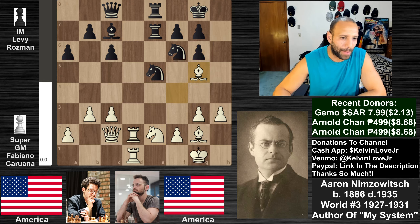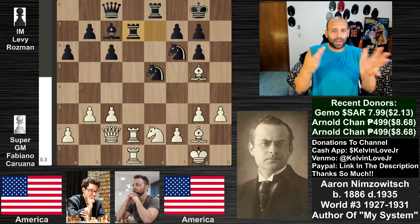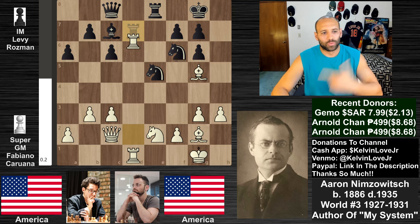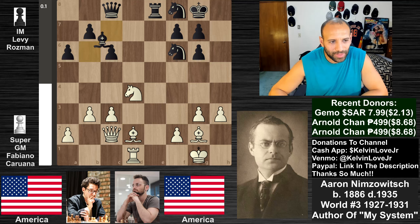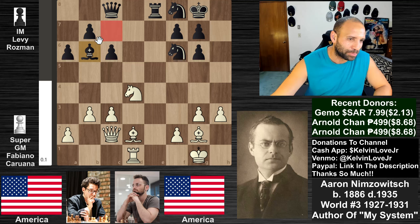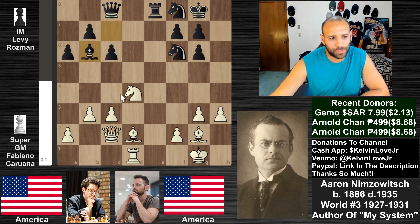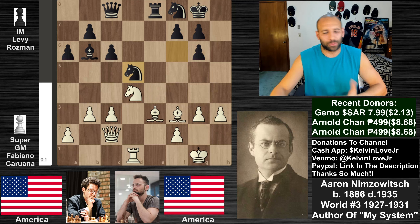We see b3, rook to e8, bishop to f4, bishop back to c7, knight to e2 encouraging a rook trade, rook d to e7, bishop back to g5, rook back to d7. Both players are at a standstill, trying to pick and prod at each other's position, optimizing their pieces. Then rook takes d7, knight takes d7, knight back to d4, knight back to f8, bishop to d2, and bishop to b6 - I'll call this the Levy move, this is the third time this maneuver has appeared.